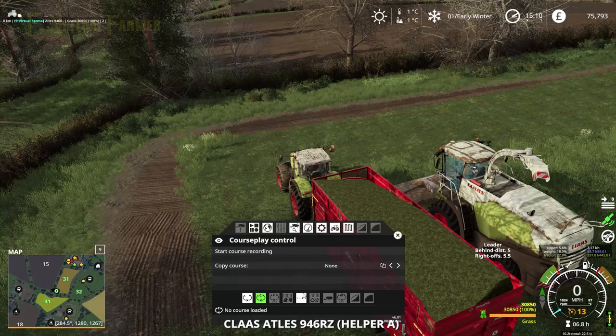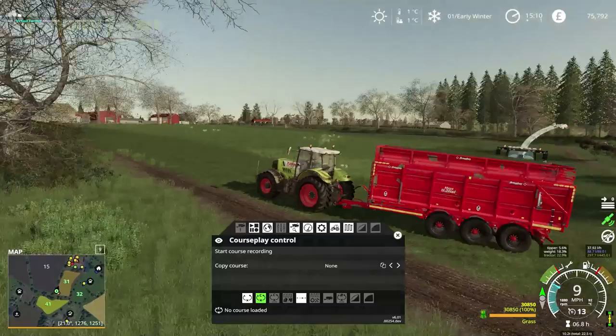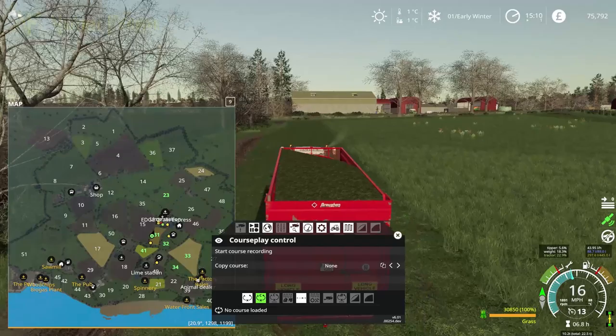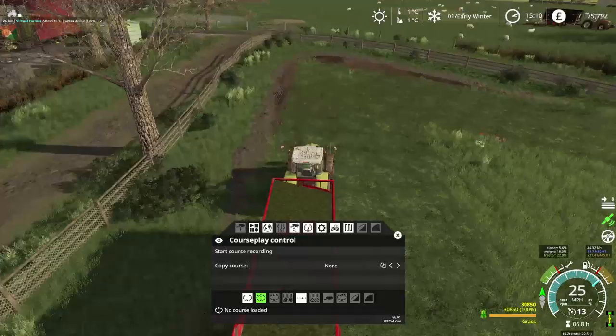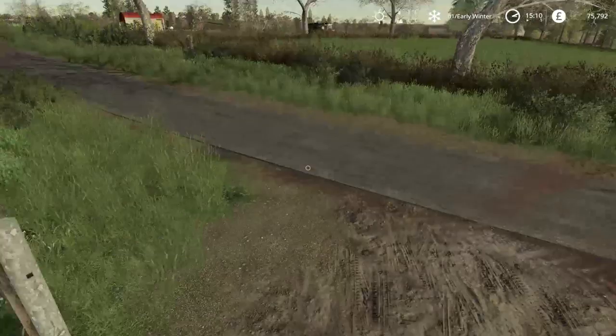We'll get our tractor - we are going to be using courseplay, so take that off follow-me and define our courseplay course now. The idea is we're going to run this out the bottom of here, round and up to the other side of our cow farm, which is where we have our current silage clamp. We're going to head up there and find it in the same way as we defined the last one - go up there, pause just to the side of the clamp, and then go around each time to get this to tip.